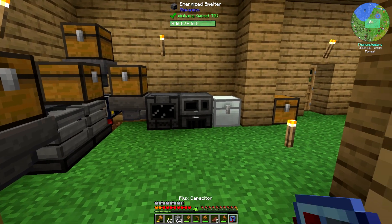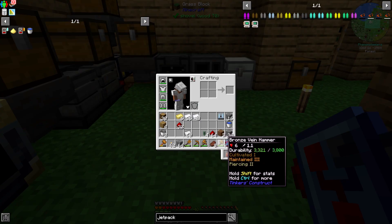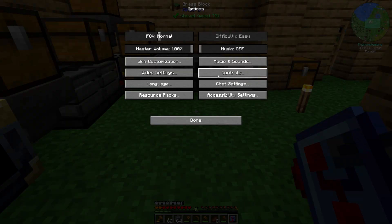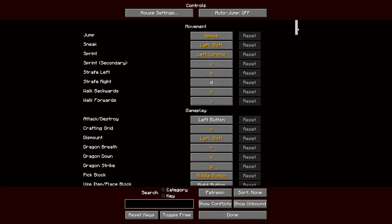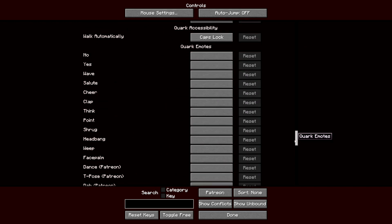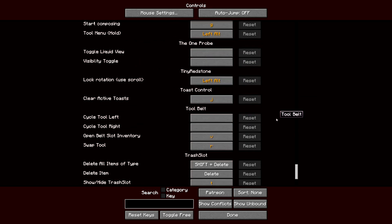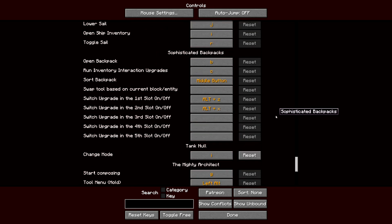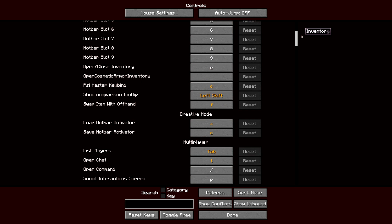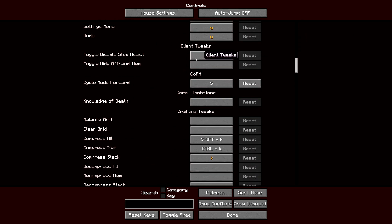I need to change the mode and I forget which button it is. I'll have to go to controls — it is one of the thermal mods, so let's look for that. It should be in alphabetical order. It might be under COFH — yes, it's right here. Cycle mode is the five key.